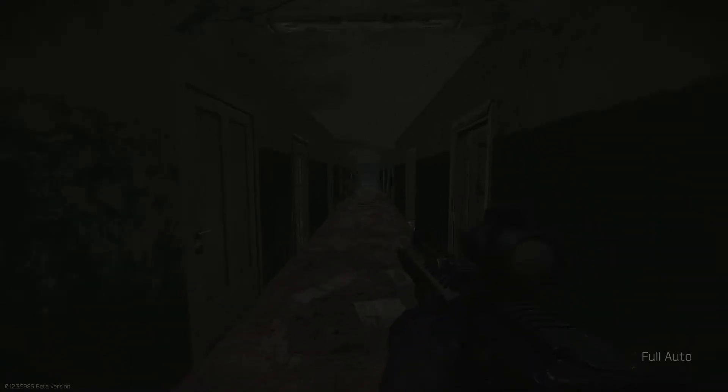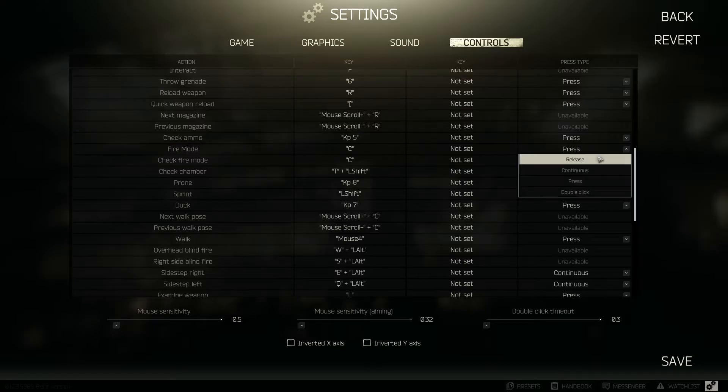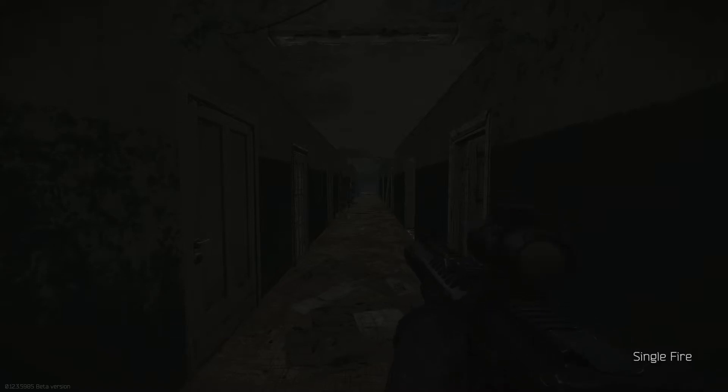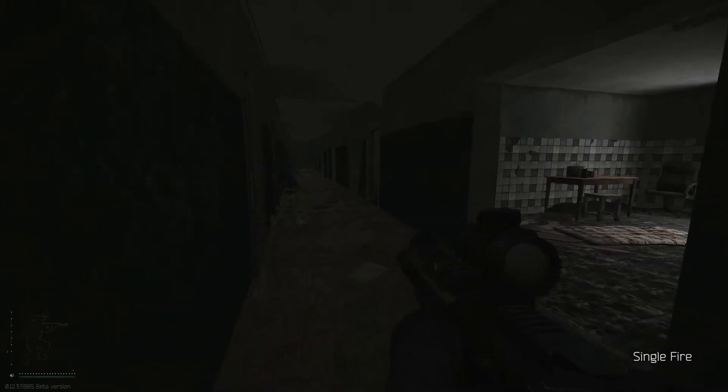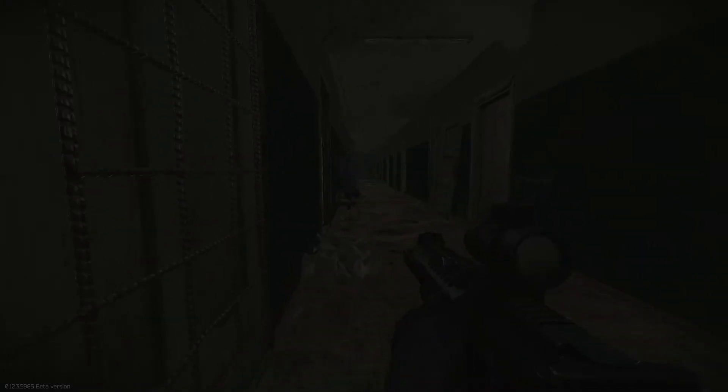What I do is double-click C to check and change the fire mode silently — you can program the double-click action in settings. So if I know someone is in a room, instead of making an audible click, I can silently switch modes by double-clicking. That way they won't hear the selector switch sound.